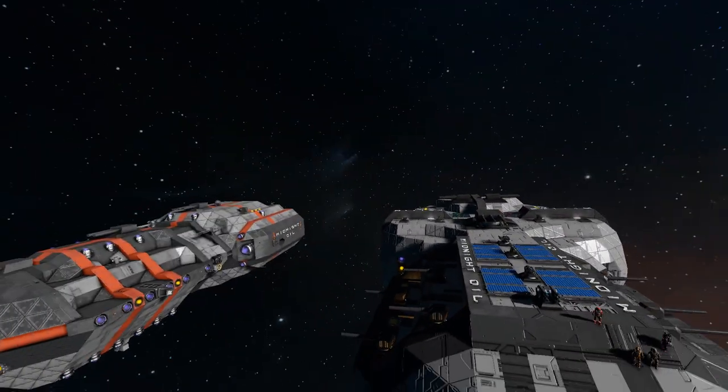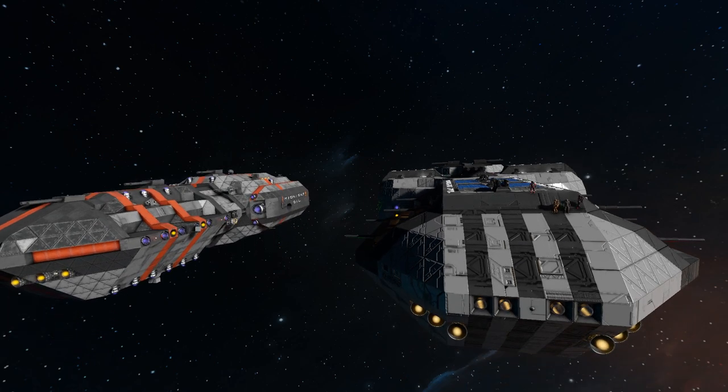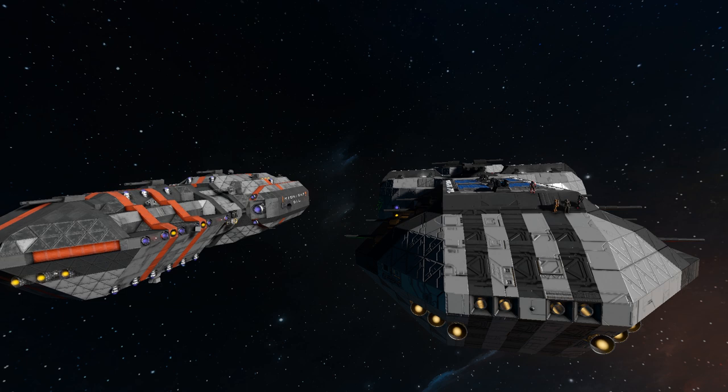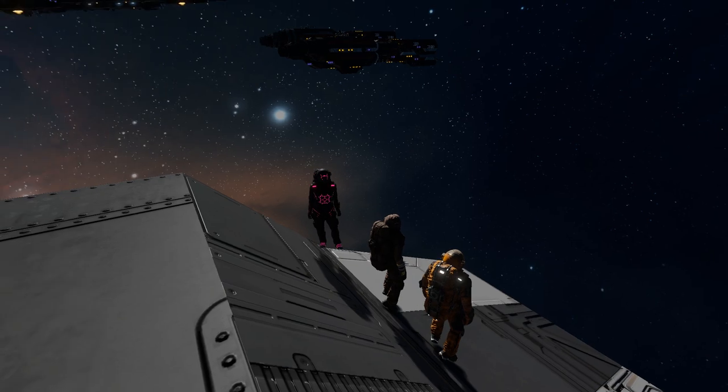This is the Midnight Oil we're currently standing on. They'll explain that in a second. You'll see this ship a lot in the series. This is one of the closest you can get to calling it a potentially hero ship for one of the factions. This guy's been through a lot of battles, and my rider boys over here are going to walk you through it.